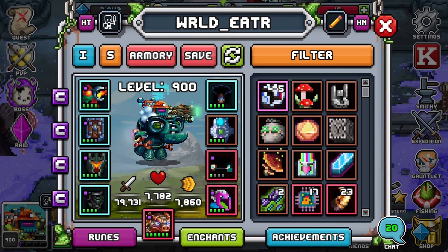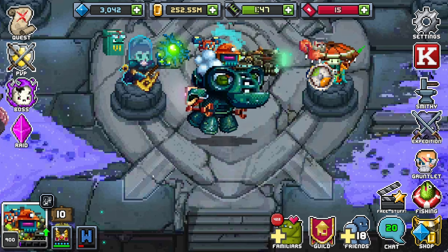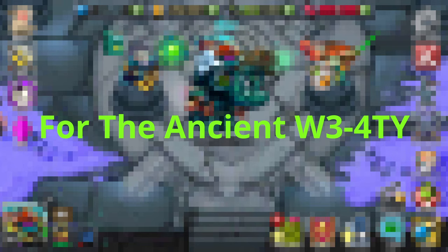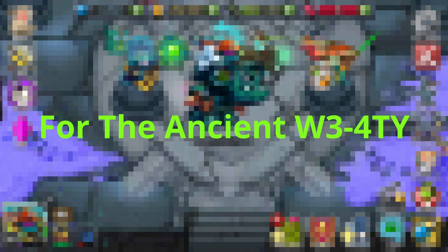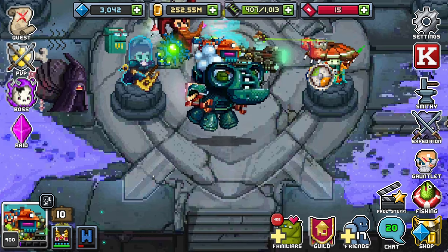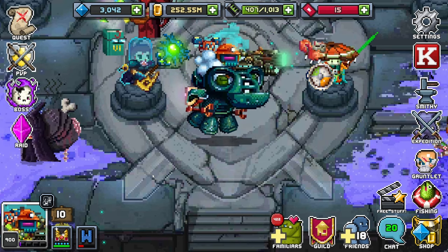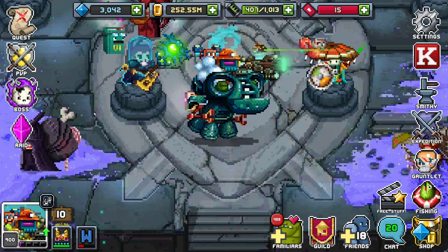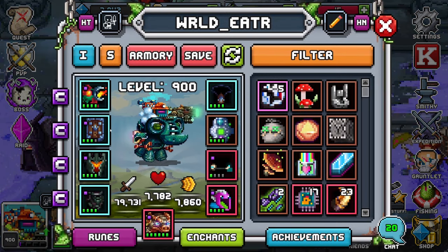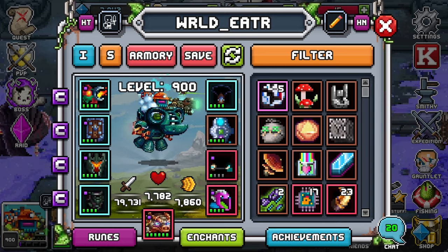That's the alternative build I think is better for most people, because the only meta two out of four sets worth running right now are extort and vampiric — and not everyone builds both of those. A bunch of other two out of fours just don't shine as much. The extort version is definitely done wrong because you don't need it — all it gives you is an extra 5% bonus, damage reduction, and a reroll on empower, and you really don't need that much empower.